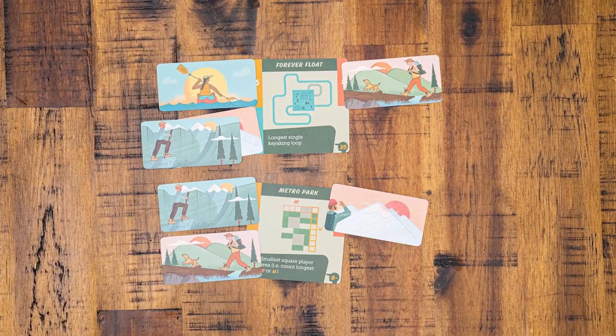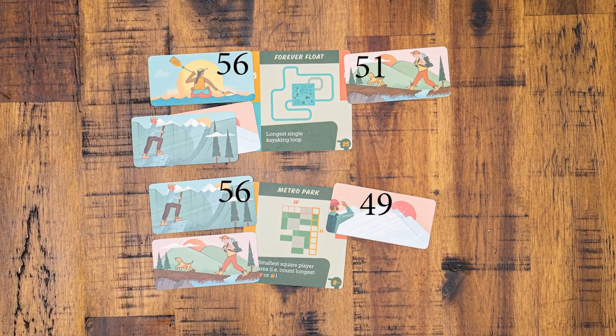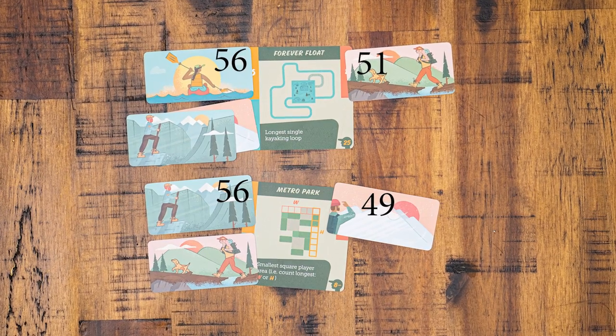On to final scoring. Add the length of your loops and your in-game and end-game points. The player with the most points wins. In case of a tie, the player who completed the most objectives wins. If there's still a tie, both players share the victory.